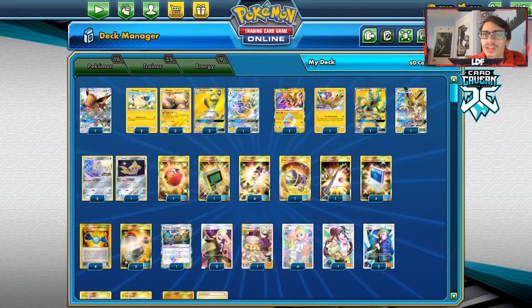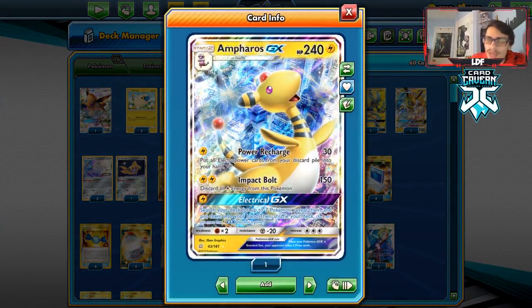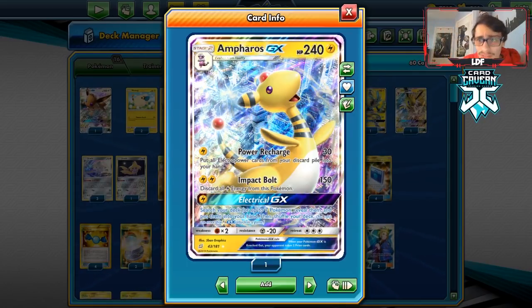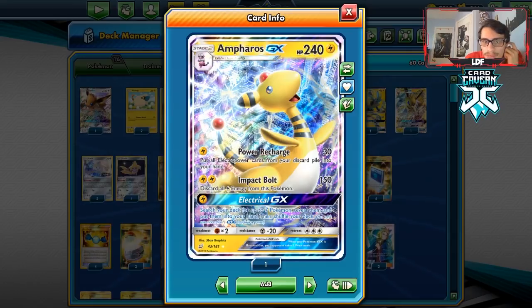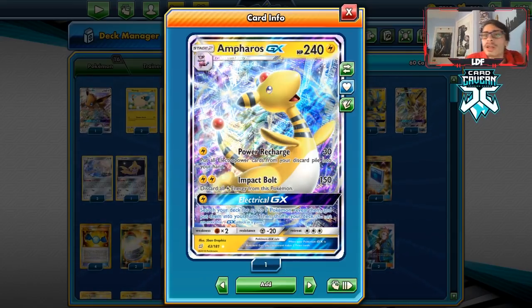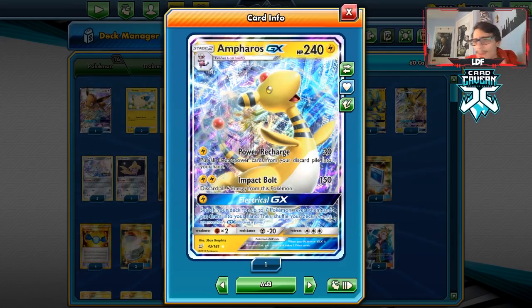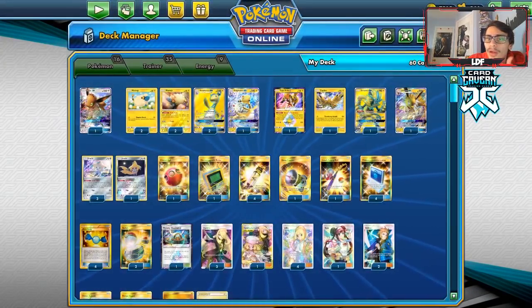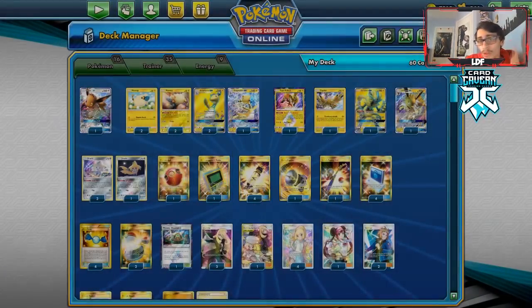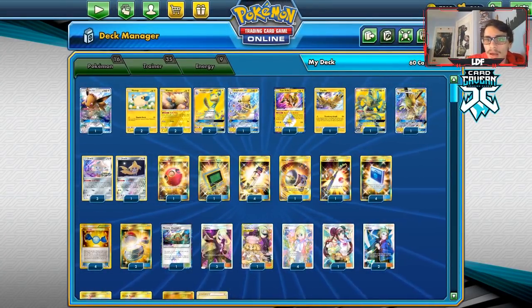Ampharos GX unfortunately never saw any play when it came out — it was a really cool idea but got overshadowed by Pikarom. However, this card is still pretty decent. Power Recharge for one energy getting all your Electropower from your discard pile back into your hand is actually really good. Then you use Impact Bolt for 150, which is a little tricky — you have to time your Thunder Mountain really well. With Electropower you can rack that damage up nicely.